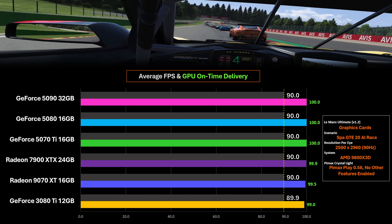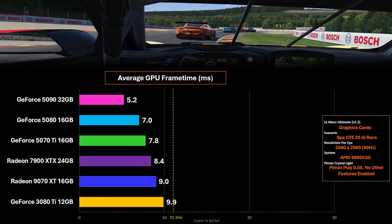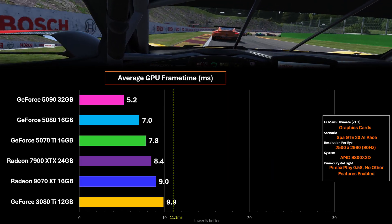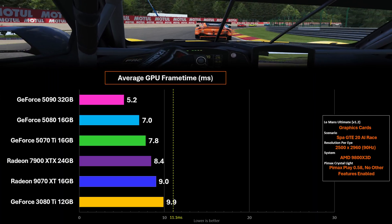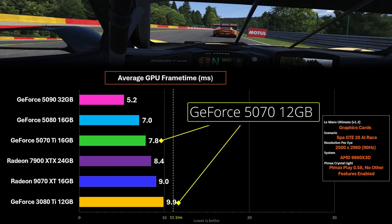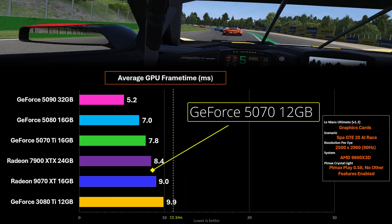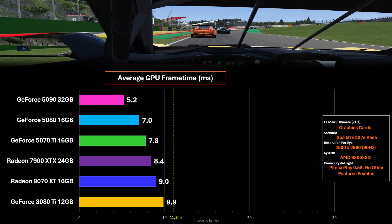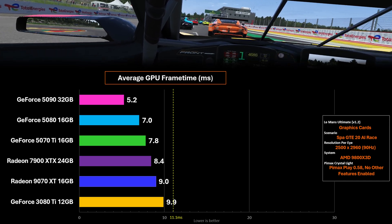Now let's look at the average GPU frame time, which gets us closer to the truth — no longer pass/fail for 90 FPS, but what was the actual average frame time, how quickly could the GPU produce a frame in this LMU benchmark. Now we can see the performance stepping between the different GeForce cards and how Radeon fits in. In my opinion, the best bang-for-buck GeForce is the regular 5070 12GB. I don't have one for testing, but I'd expect it between these two watermarks — and it's cheaper than the Radeon alternatives.